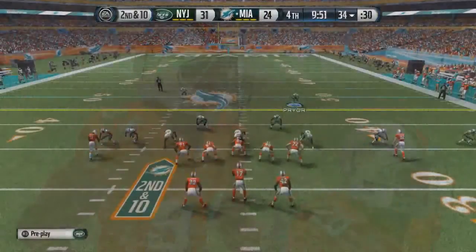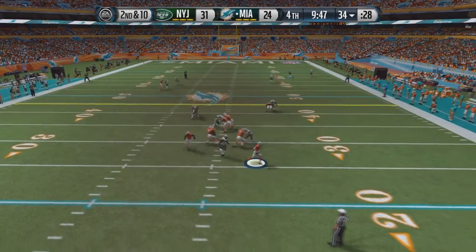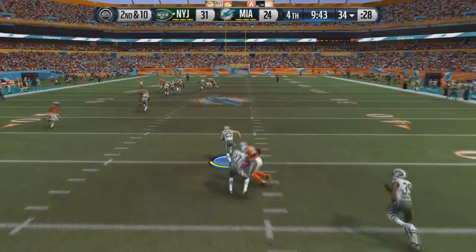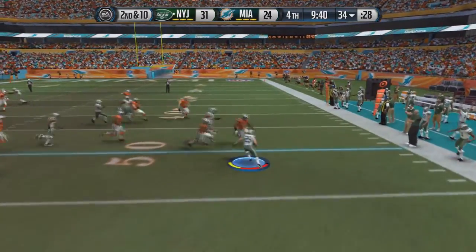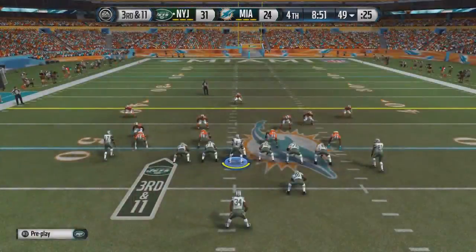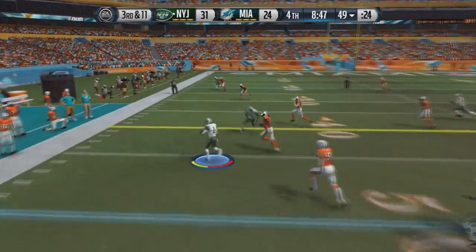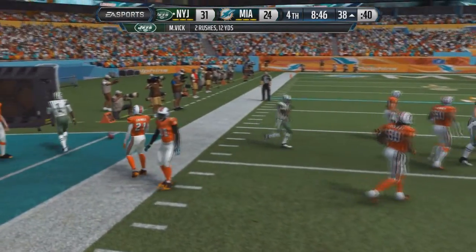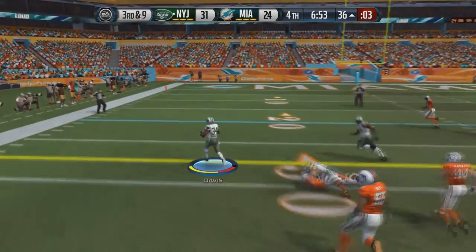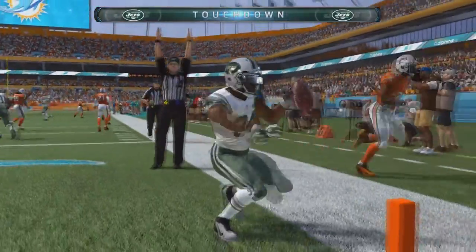That is the reason we brought in Hale — his speed. Tannehill in shotgun from the 34-yard line on 2nd and 10, dancing around the pocket, throws on the run downfield — intercepted by John Boye, trying to show why he should stay on this team. Vick under center with Nile Davis in the backfield for some reason. Vick takes the snap, rolls out to the right side and runs. On 3rd and 9, Vick under pressure throws a screen to Nile Davis — touchdown Jets! They go up 38-24.